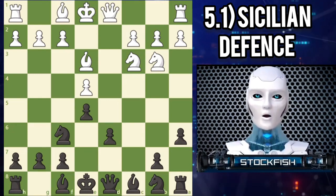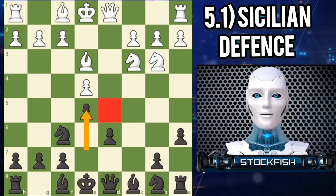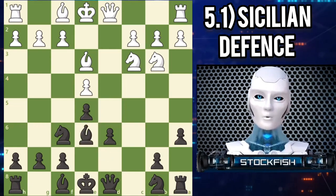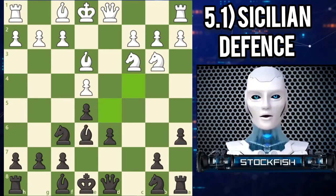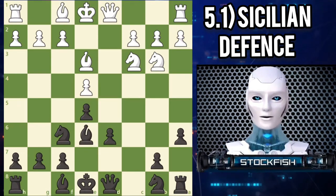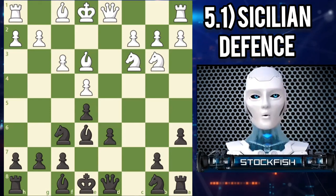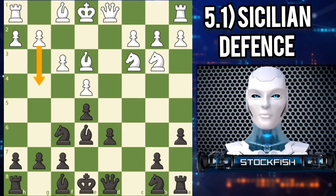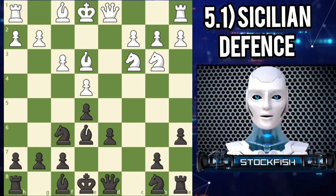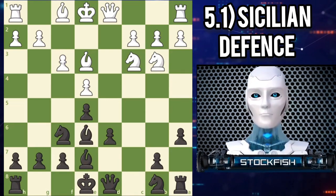After playing E5, black has created a hole on D5, so a natural developing move is bishop E6, centralizing the bishop and controlling the important D5 and C4 squares. White signals that black isn't the only one looking for an aggressive attacking game with F3, supporting the center. As we'll see, the move prepares to launch a kingside attack with G4. Black continues to develop and prepares the option to castle with bishop E7. White now creates a queen-bishop battery and prepares to castle queenside with queen D2.